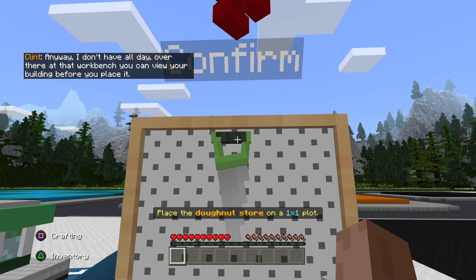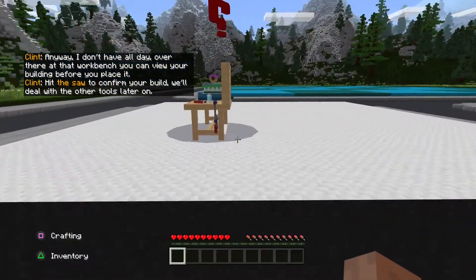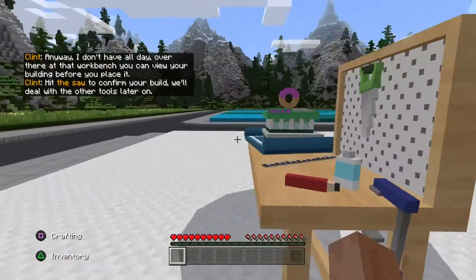Anyway, I don't have all day. Over there at that workbench, you can view your building before you place it. Hit the saw to confirm your build. We'll deal with the other tools later on.